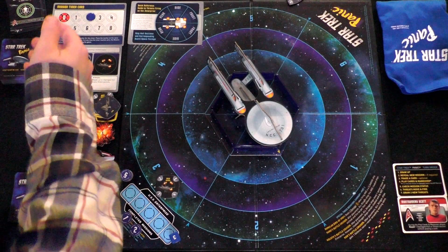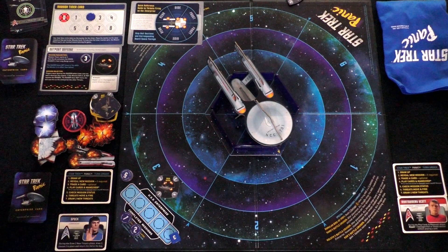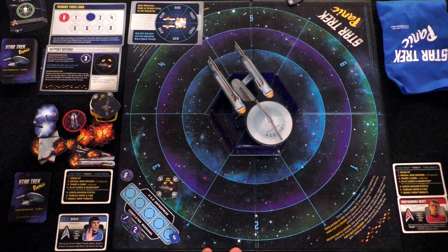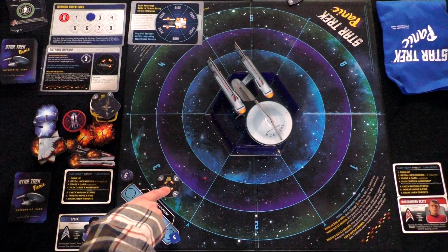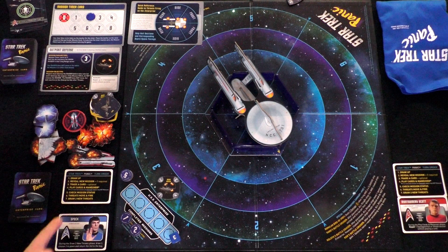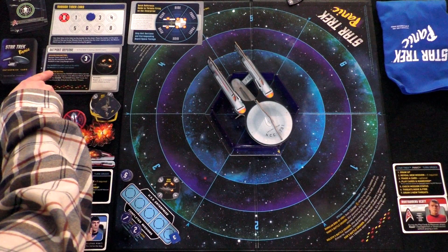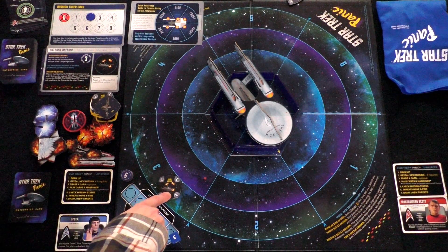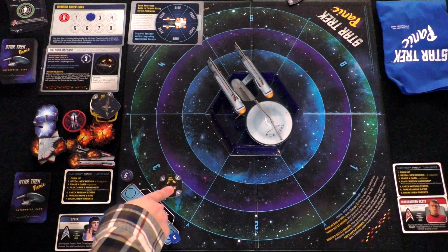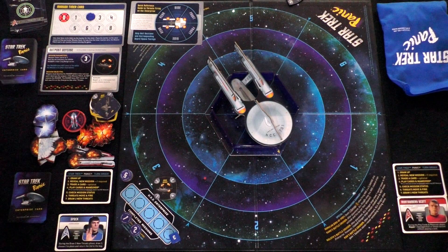Next is threats move and fire — but wait, the Raider can't move forward. That's right — on the Outpost Defense mission, it stays here and does nothing until the mission timer is done. Draw two new threats: one is a Romulan battlecruiser at position two, and the other is a Starbase at position three. The Starbase is actually one of the few helpful tokens in the bag. Whenever we move toward it, we can repair damage and draw cards — it's a resource.